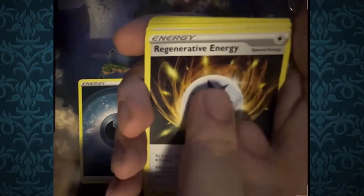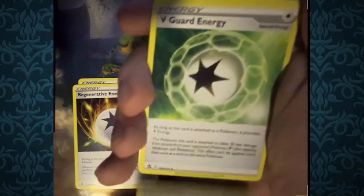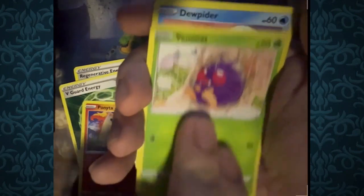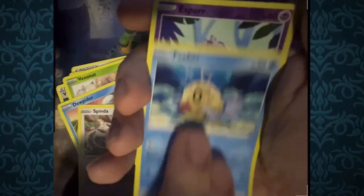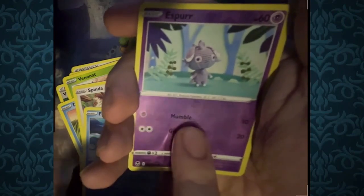From this Silver Tempest pack: Regenerative, Unidentified Fossil, V-Guard Energy, Ponyta, Venonat, Dupyder, Spinda, Phoebus, Esper, Armaldo. And that's it for the Silver Tempest packs.